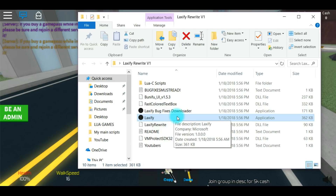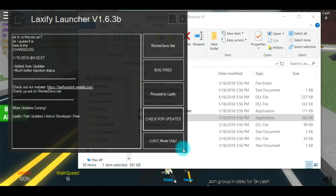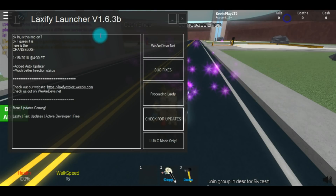What you want to do is download the file and open up Laxify. It will say updated latest Roblox version — click OK and then exit out. Check out the website that it takes you to, or you can check out what it is; it's just a link to our Discord. You can check for updates and proceed to Laxify.